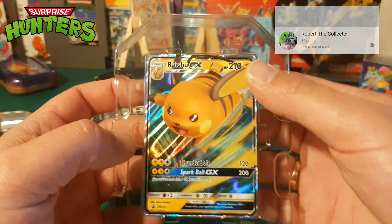All right Robert, I'm on my second pack. I don't know what you have pulled yet — I'm hoping that you have pulled something sweet of course. We have a Graveler reverse and a Mew — regular rare, nothing fancy at all guys. We got two reverses.